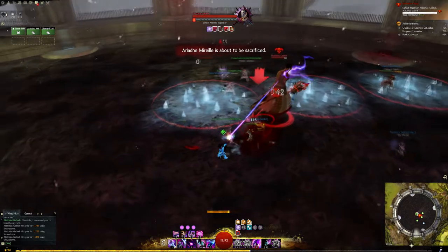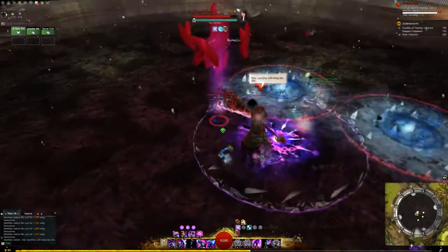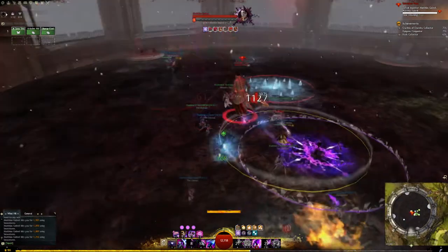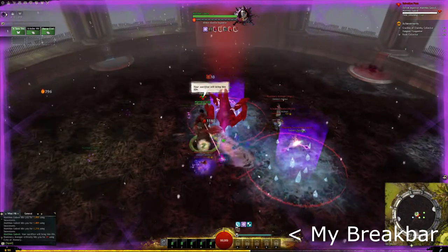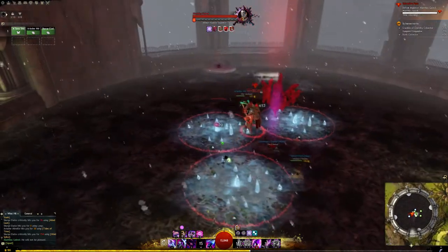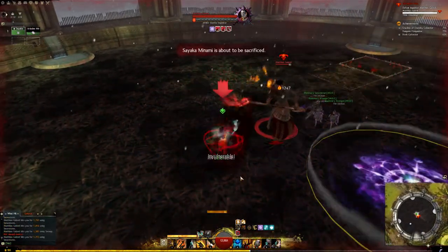In the first 60% of the fight, players will be sacrificed. They join the enemy team and gain a break bar which you must break within 10 seconds, or else they'll be instantly killed. If you are the one being sacrificed, you are in place — you cannot move, you cannot use any of your abilities. You just have to hope that your friends will bust you out. Remember to retarget and CC the player, not Matthias.